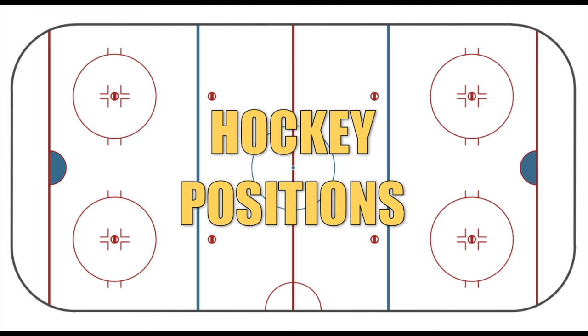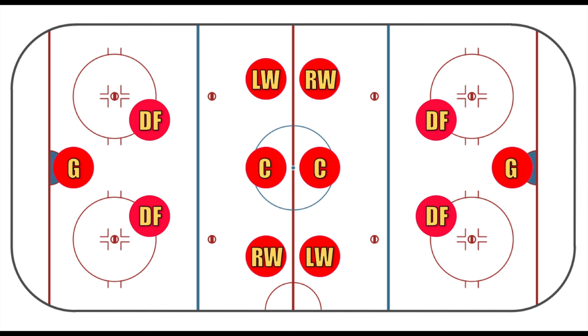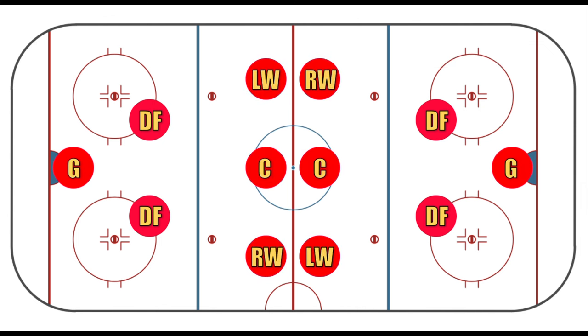We have six players on the ice for each team at once. Those six players include a goaltender who stays back near the net, and five skaters, which are all the players except goaltenders. We can then divide the skaters up into three forwards and two defensemen, the two defensemen playing just in front of the goaltender. Of the three forwards we have a center and two wingers, typically the players who are furthest up the ice. These are the primary positions in ice hockey.